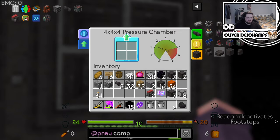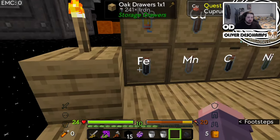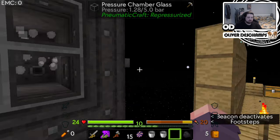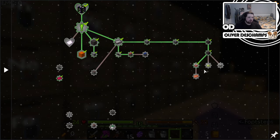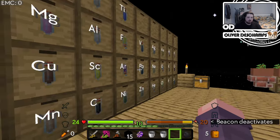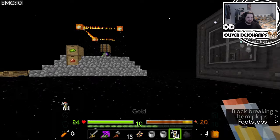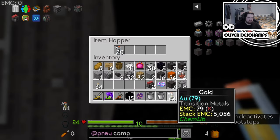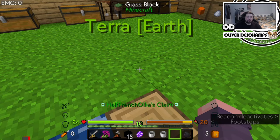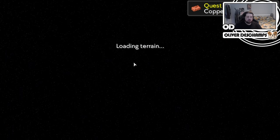We can then grab our copper out of here, which should complete one of these achievements. We can grab a stack of iron, chuck a stack of iron in here. And it wanted us to do AU gold — that's fine. AU gold. We can grab a stack of that, chuck this in here. And it wants us to hold a copper ingot, which I think we already have in here, so we don't need to worry too much about holding copper.